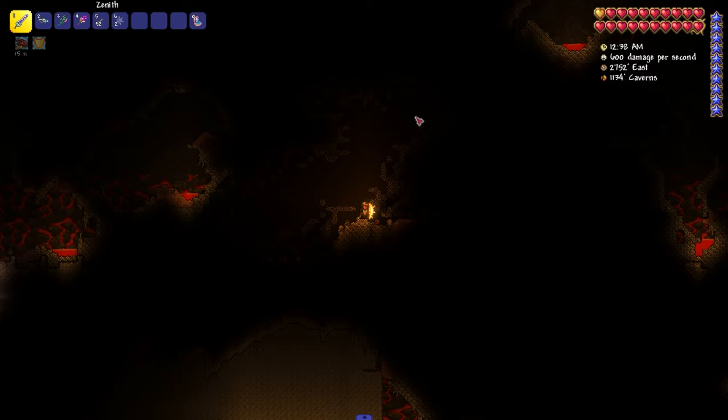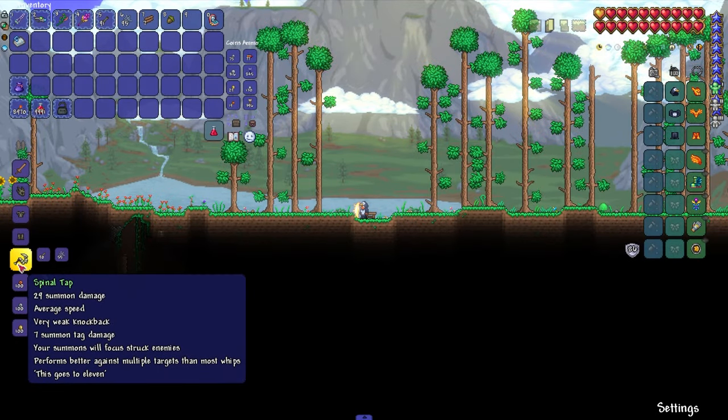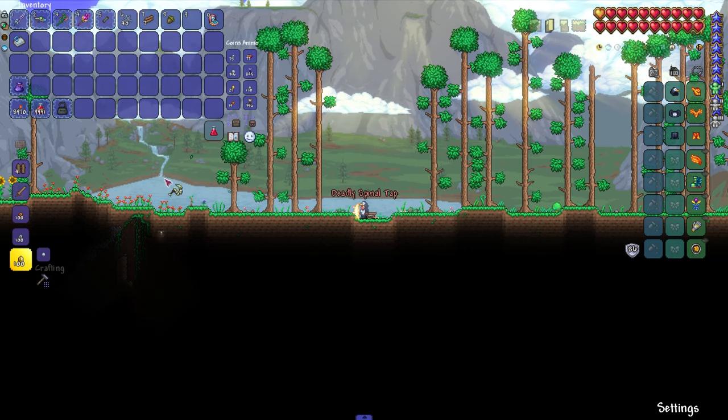Now we need to get 55 cobwebs, so we do that. After mining, we go to the workbench and craft the Spinel Tap we need.